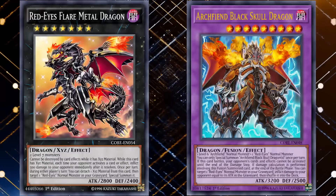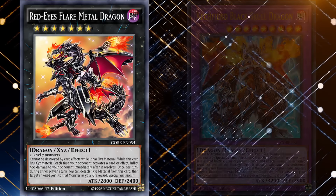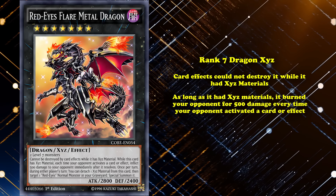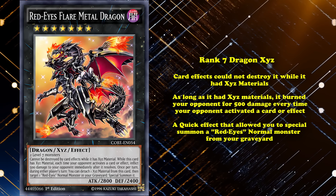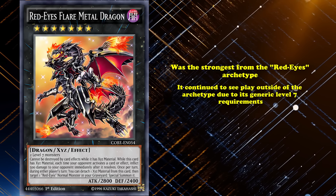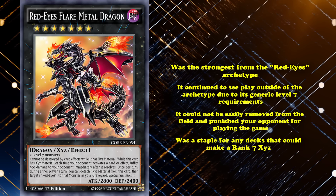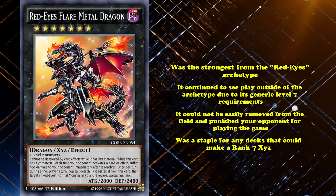Two new extra deck monsters rounded off the monster lineup. Red-Eyes Flare Metal Dragon was a rank 7 Dark Xyz monster. Card effects can't destroy it while it had Xyz material, and as long as it had materials, it burned your opponent for 500 damage every time your opponent activated a card or effect. It also had a quick effect that allowed you to special summon a Red-Eyes normal monster from your graveyard. This card was the strongest from the Red-Eyes archetype, as it continued to see play outside of the archetype due to its generic level 7 requirement. Red-Eyes Flare Metal Dragon couldn't be easily removed from the field and punished your opponent for playing the game. It was a staple for any deck that could make rank 7 Xyz monsters.